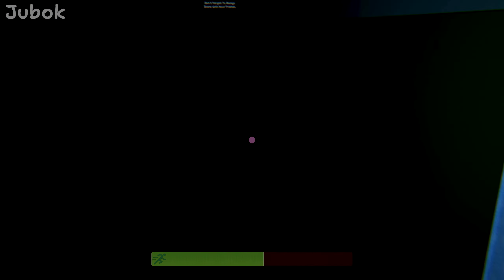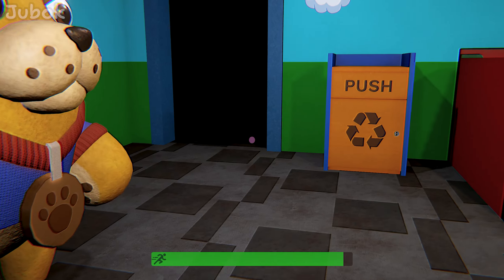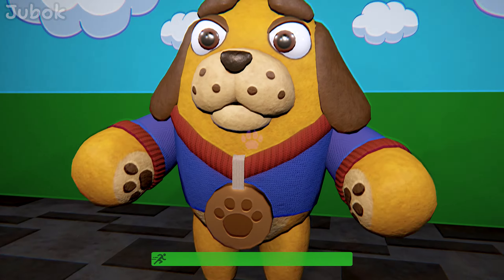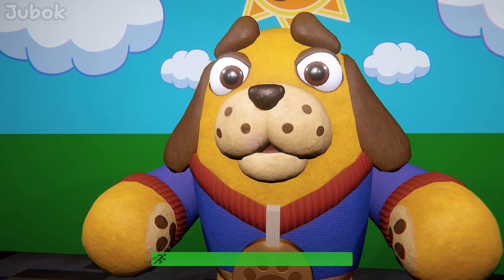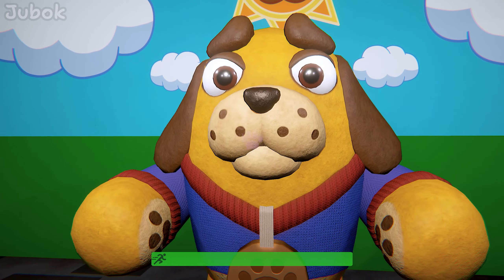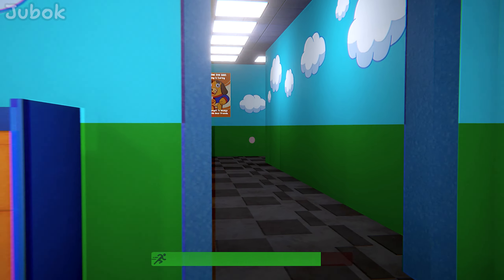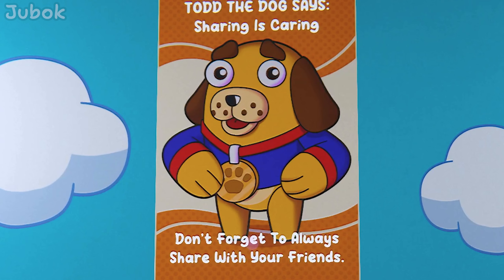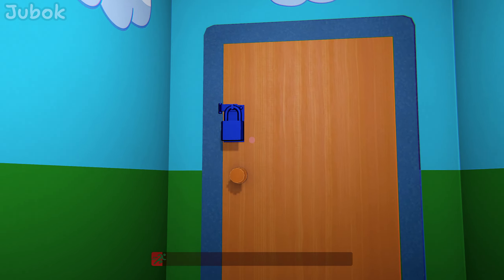Blue key? Let's look around first. The passage is dark, so I can't go in yet. There's a key in the trash can. Now find my spaceship and drive it back to me. What? You want me to bring you a spaceship? Where am I supposed to find that? Both of these doors are locked, but I already have the blue key.